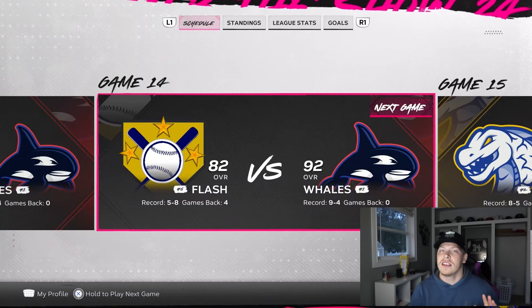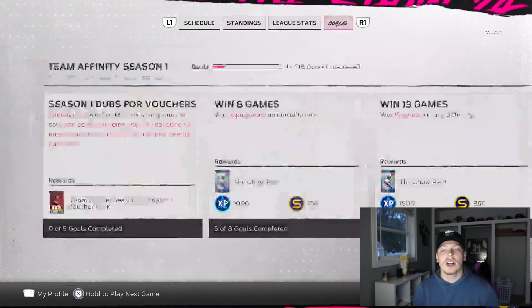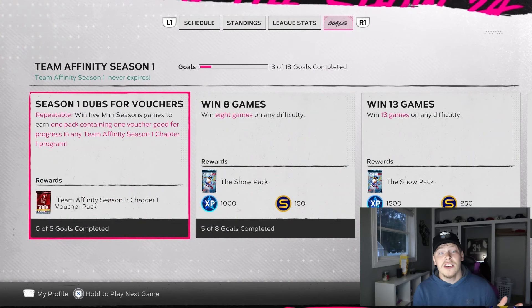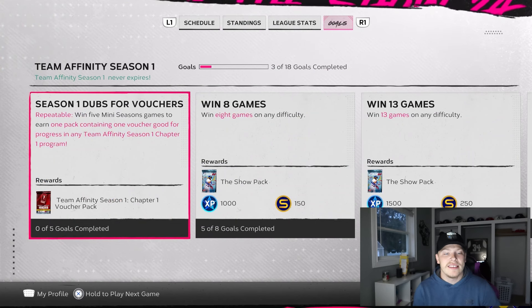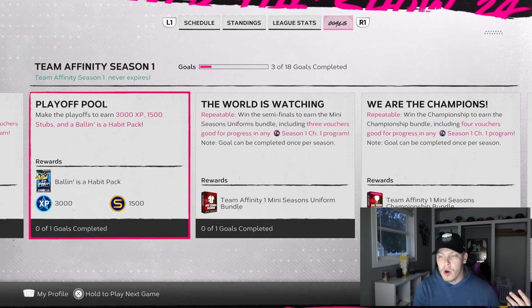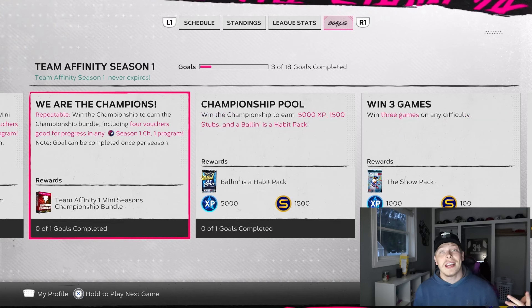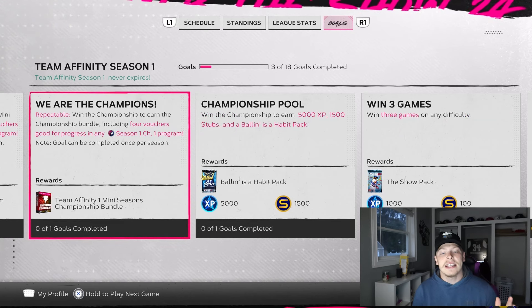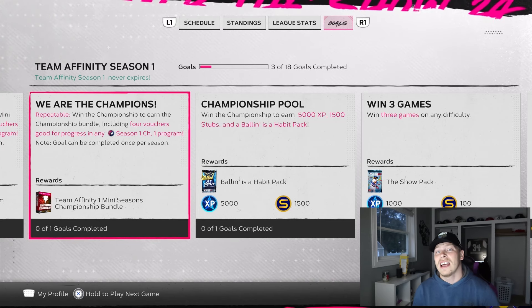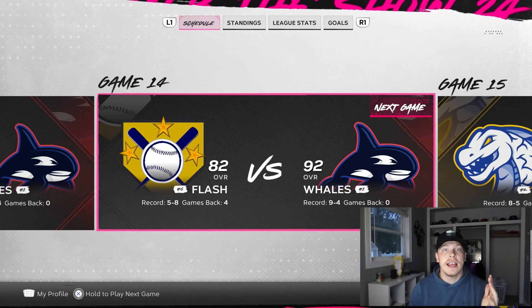Mini season is fun because it's a quick three-inning game, and I'm also working towards goals that help with team affinity. You'll get some packs along the way. If I keep playing and win five mini season games I get a voucher for team affinity; if I make the playoffs I get one, the semis I get one, win the championship I get one. I have the potential to get a lot of team affinity things — equivalent to about 30k that I can put towards the program.